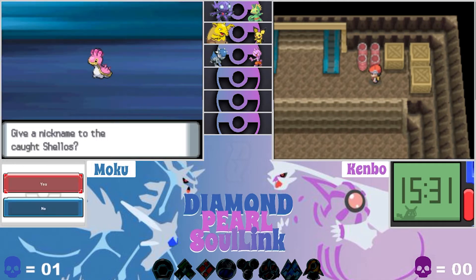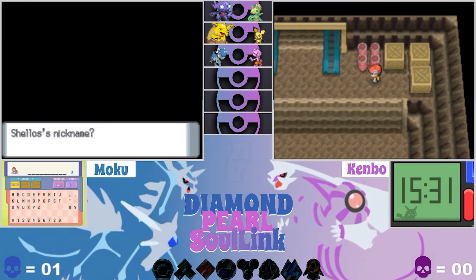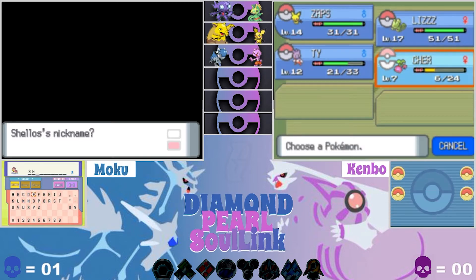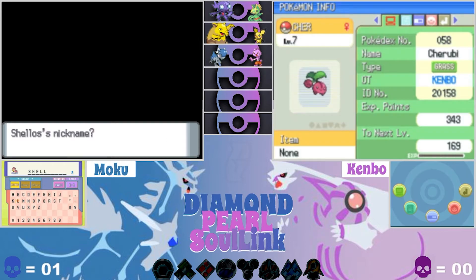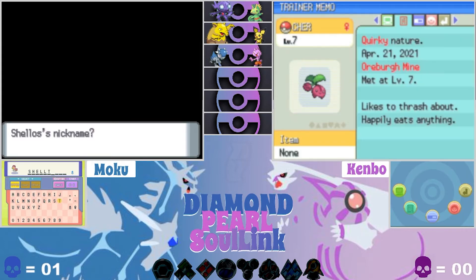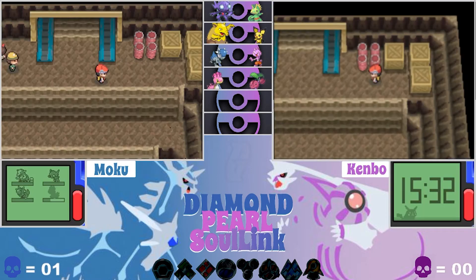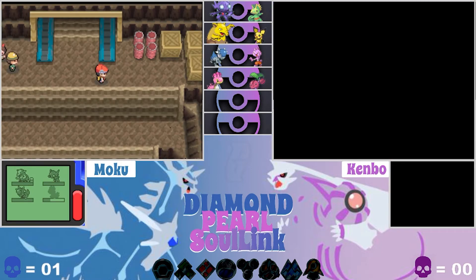There's a pink one and I think a blue one, and it has a different look depending on where it is in the game. This one is a male. Let's name it Shelton — with two L's of course. There we go, our two newest members!